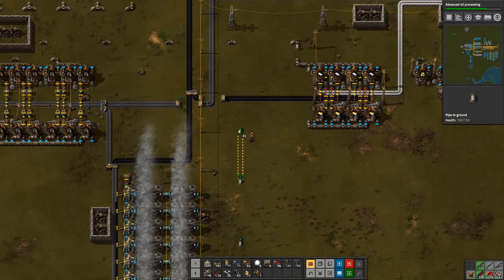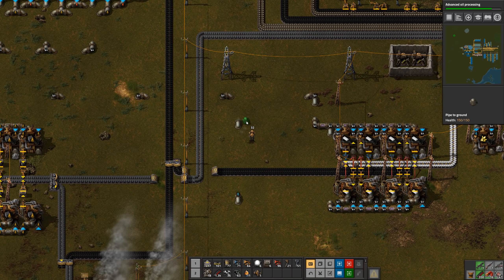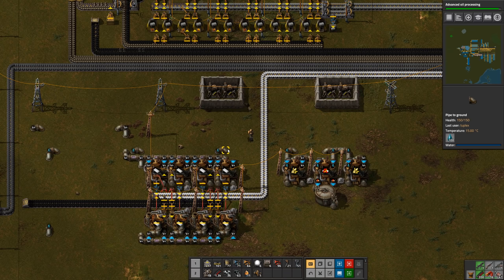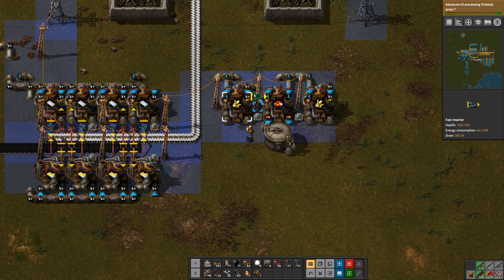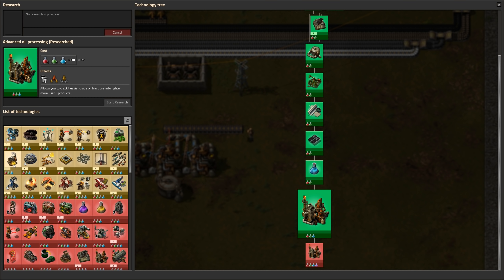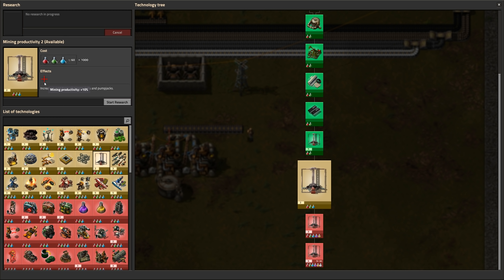I need an offshore pump so we can bring water up there. I think what we'll do is pump the acid onto the bus so that we can make batteries - in the regular production area rather than over here. One more pipe. And then we need to get iron plates down here. All right, we got that done.